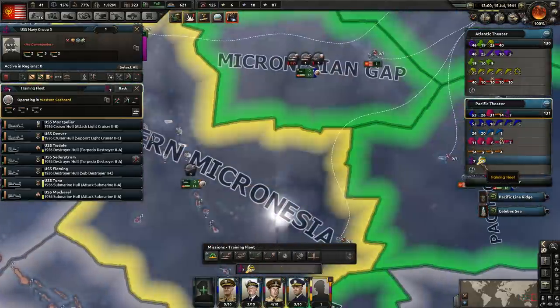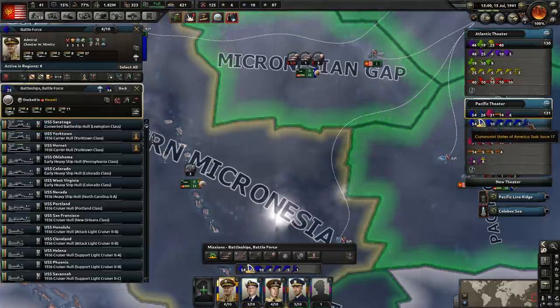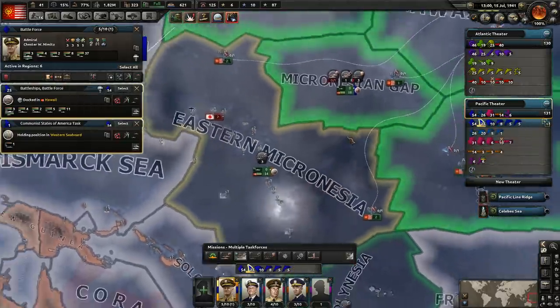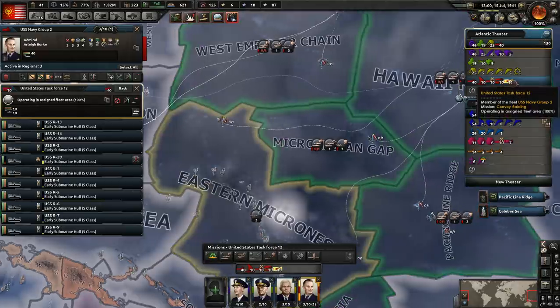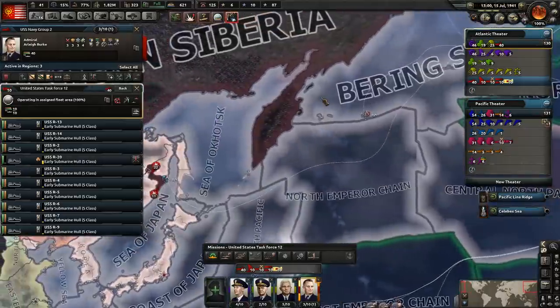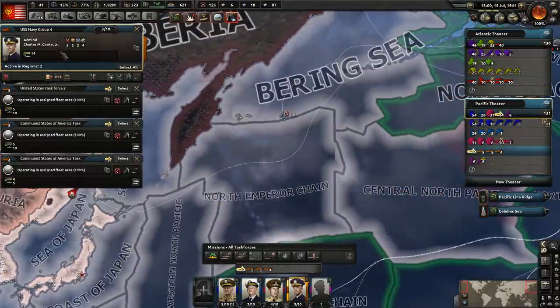We have a light cruiser done — excellent. Let's take the light cruiser and move him to this fleet. We need to build this fleet up a bit more because they just can't handle it — they don't have the ability to fight the Japanese over here. And we're going to send one of these submarines over here — I suppose we'll send this one. In fact, we might actually create a new submarine fleet. I think that'd be far better to do.